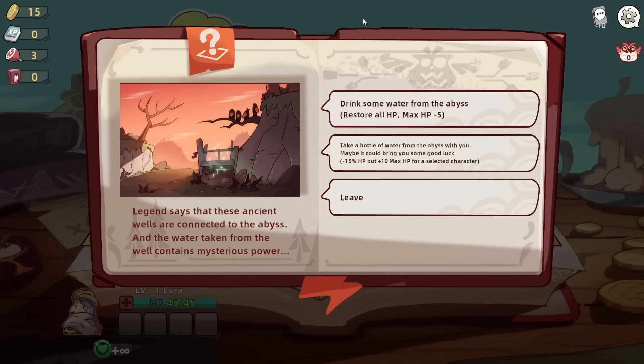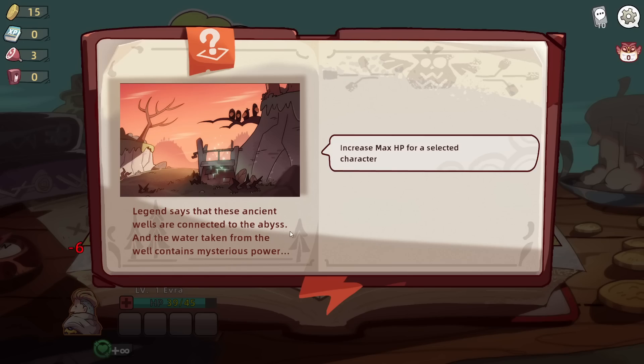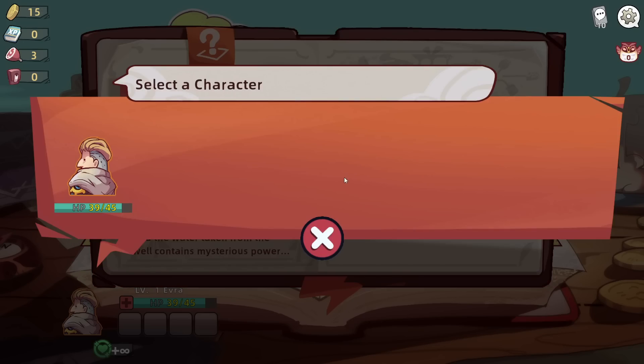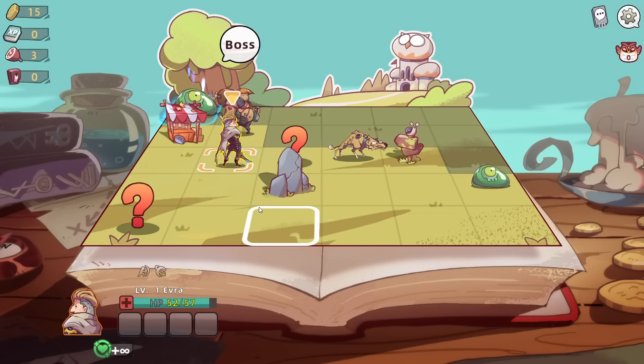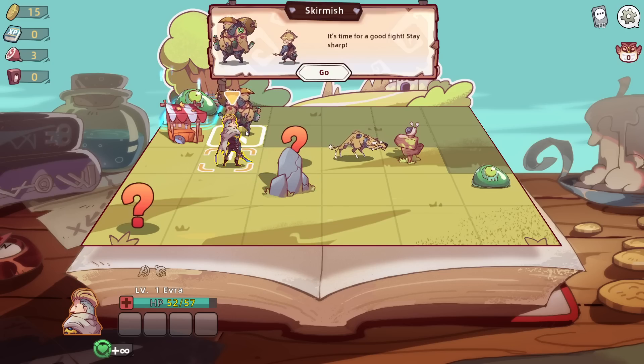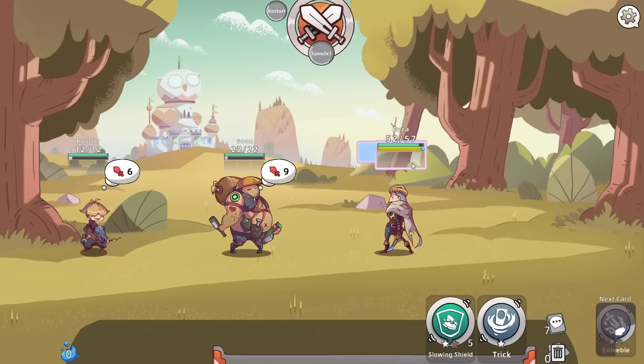Restore all health, max HP goes down. Take a bottle of water from the abyss - minus 15% HP but 10 max HP? Sure. Did I get to do that twice? Curious. My food is certainly staying the same at the moment.